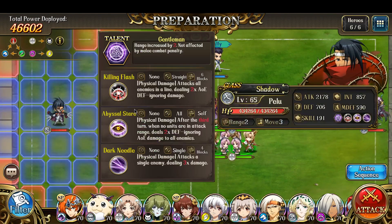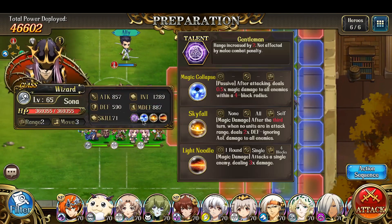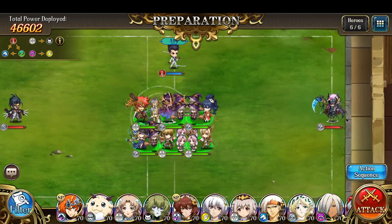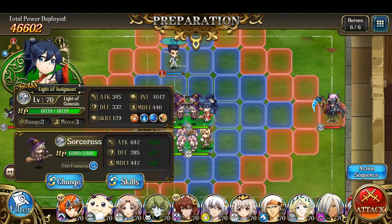Pelu will target the closest melee targets, while Sonne will target the closest ranged character. So you can plan for that accordingly. Sonne will not choose to target physical attackers.